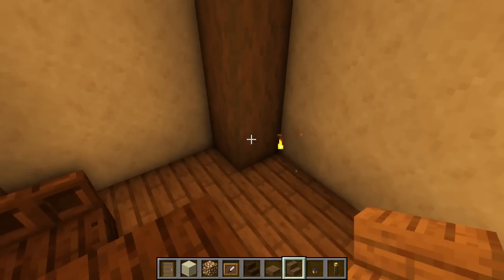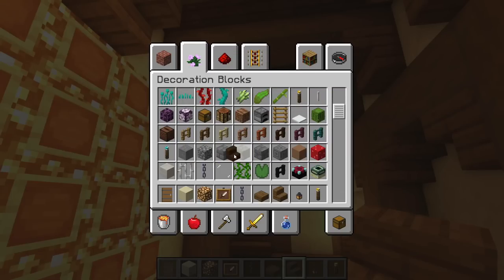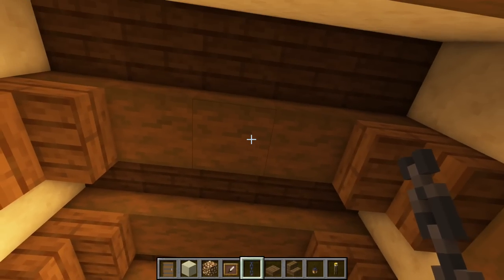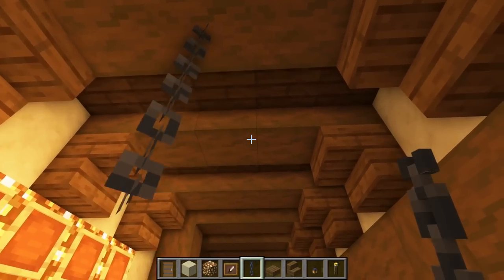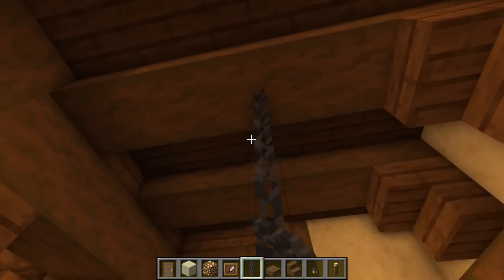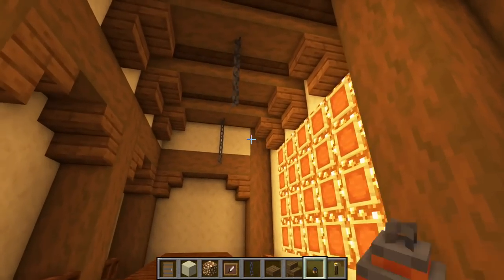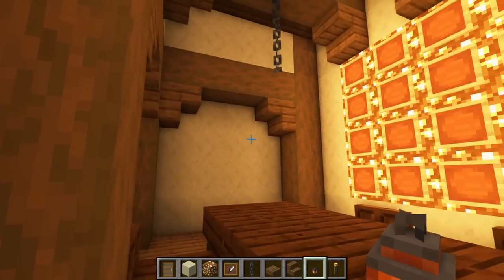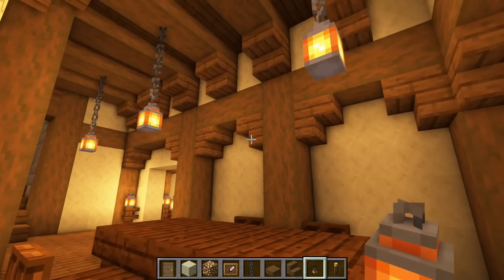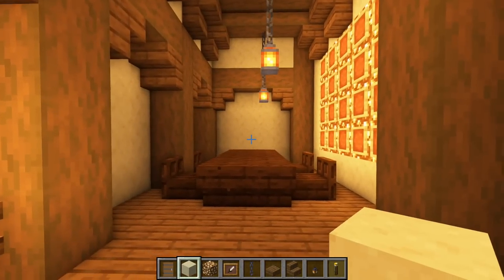Let's use the new chains from 1.16 — we haven't used those yet. We've got a small table here, so add two chains on that one, two chains on this one, skip one, then two chains on that one. Put a lantern on the bottom of each. I think that works out pretty well.